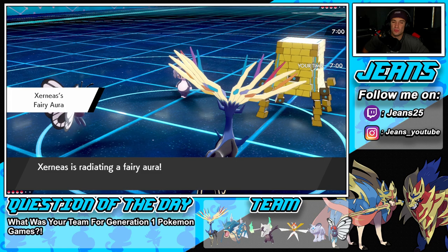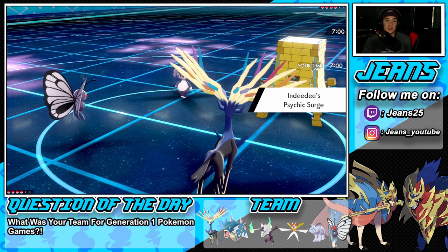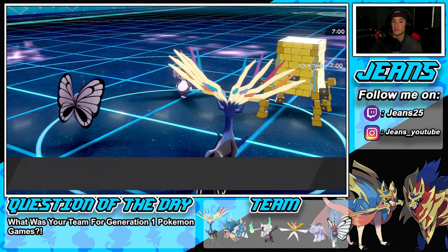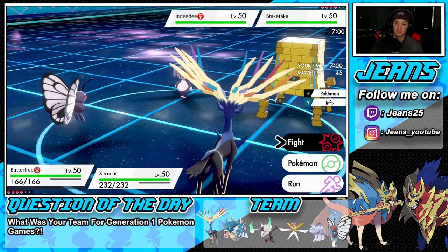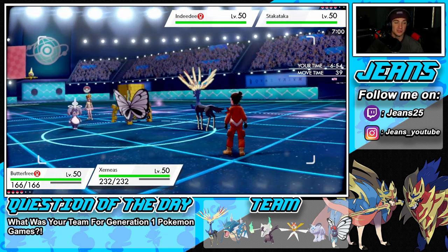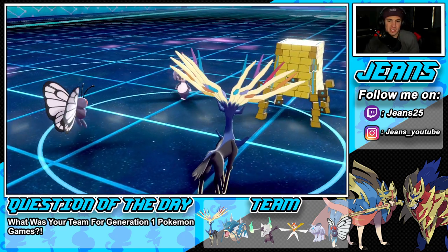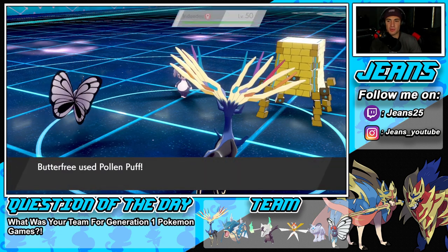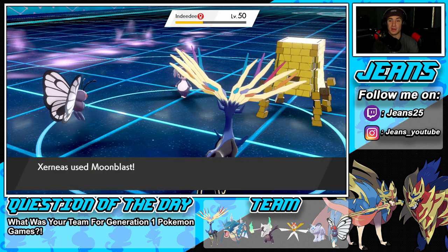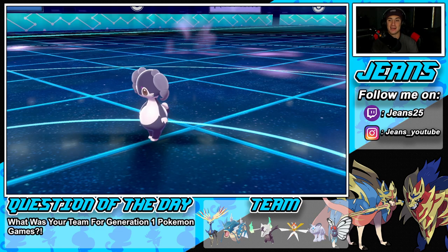Stakataka and Incineroar come out — he's easily going for Trick Room right away. I'm totally cool with that. I think I just drop a Moonblast and double down into Incineroar. We're going to Rage Powder — actually just Protect Xerneas and put somebody to sleep. Let's Pollen Puff and double down into Incineroar with Moonblast. There's Snarl from Incineroar — totally fine, doubling down anyway. Pollen Puff does big damage, and Moonblast finishes off Incineroar with no problem.